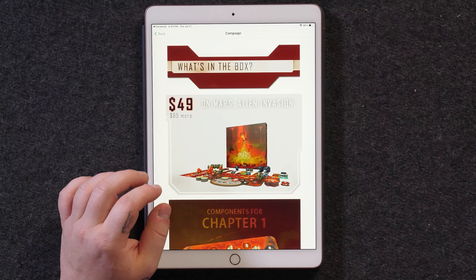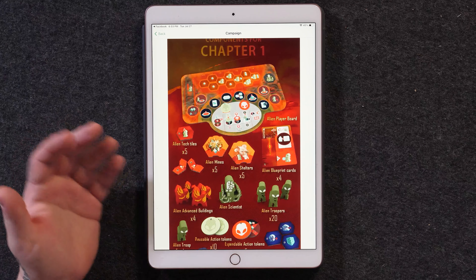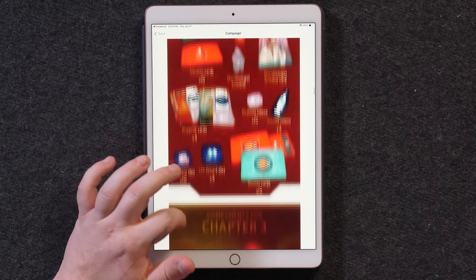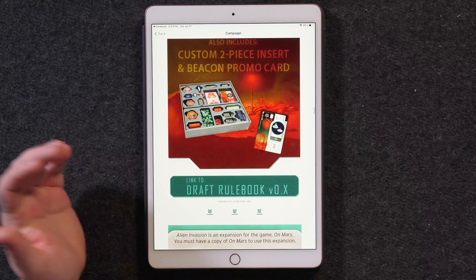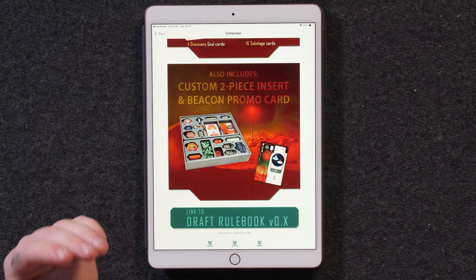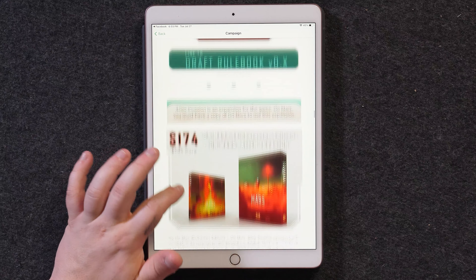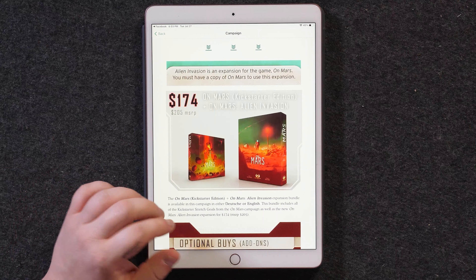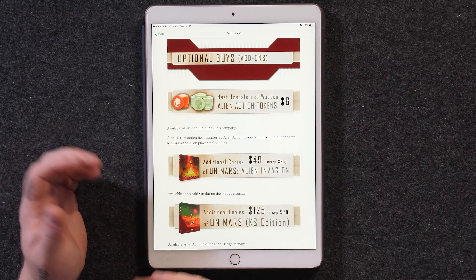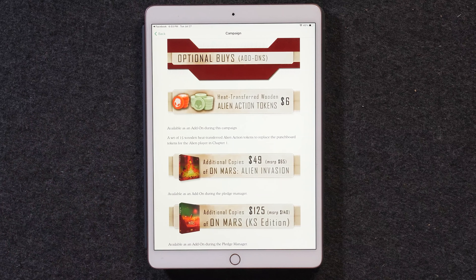Continuing to scroll down, the expansion itself is going to be around $50. I'm not going to go into pricing and where I think value lies — BoardGameCo already does that immensely well. As far as the components, Eagle Griffin Games — you can swear by their components. They always put out super high quality pieces and they always have good customer support based on my experience. They're going to have a two-piece insert, a beacon promo card, and the draft rulebook available. We also have additional buys — heat-transferred wooden alien action tokens for six extra dollars. I honestly would do that; I think that's a worthwhile upgrade.